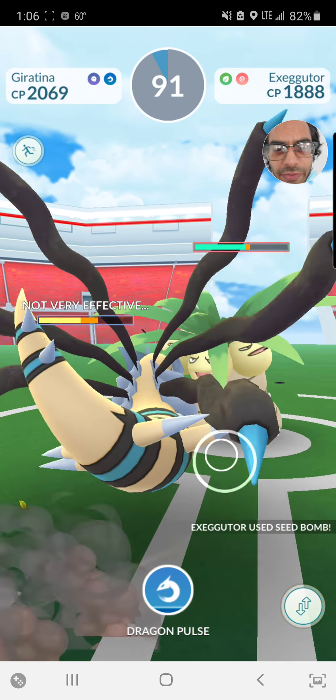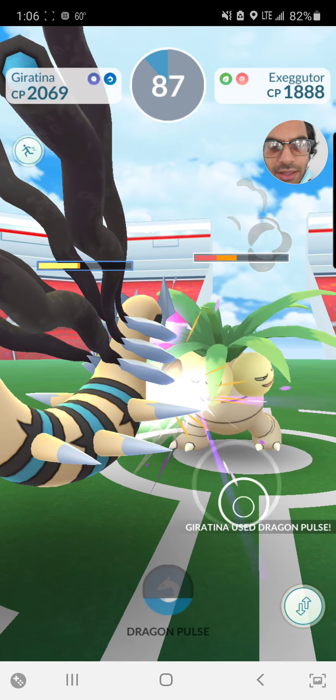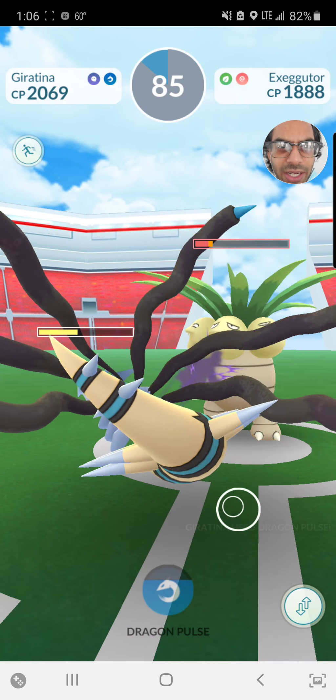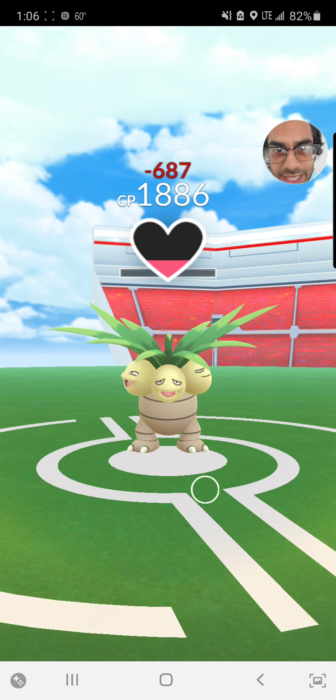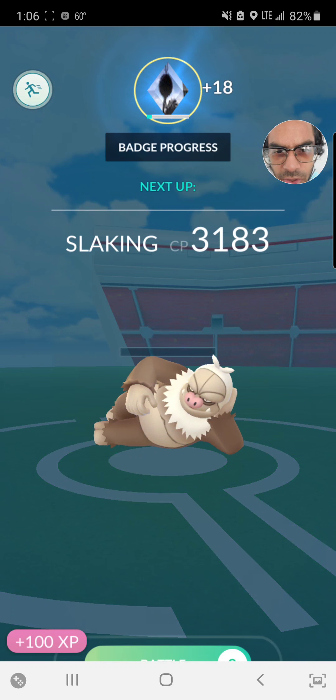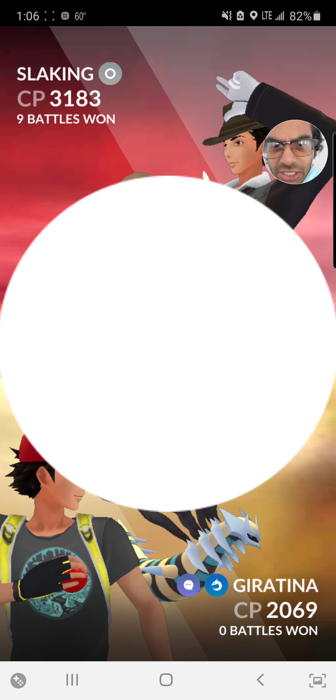Was that a bullet punch? That'd be a really weird move for Giratina to have. I know Go and Home are integrated. I'm not level 40, so I can't even use that yet. And most of the Pokémon I'd want to transfer are shinies anyway.